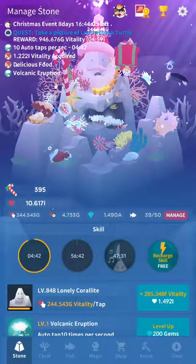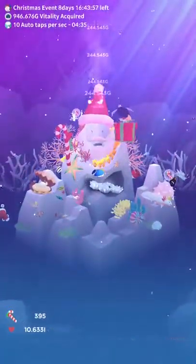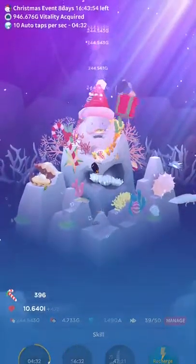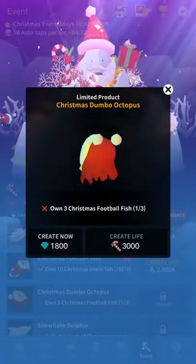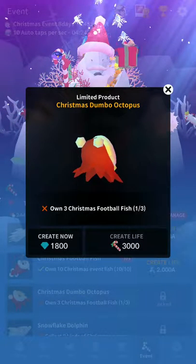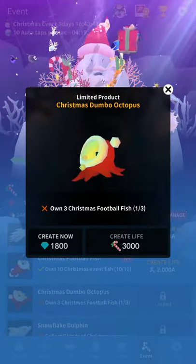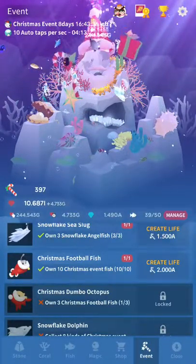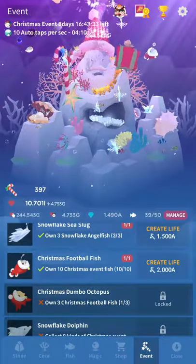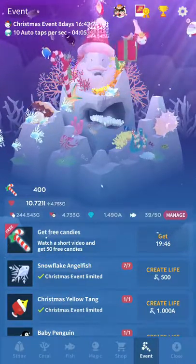So there's eight days left of the Christmas thing. And I wanted to get the Dumbo Christmas one. And it's 18,800 coins, because I'll probably never be able to get to 3,000 — I won't be able to get three football fish. So I've been farming some gems and I've gotten 1,490 recently.